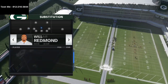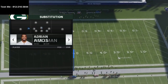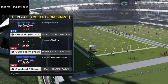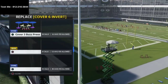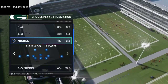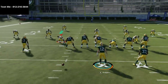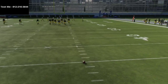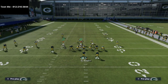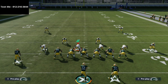We're going to be audibling into match coverage from the Nickel 3-3-5 Normal. I like doing that because it gives us the opportunity to put the best personnel on the field - good corners, good safeties, and good coverage. The coverages we'll go over are: Cover 4 Quarters, Cover 6, Cover 4 Palms, and Cover 9 Show 2. We'll start with Cover 4 Quarters to learn how it plays. Most people want to run their trips to the wide side of the field, so we'll test that first without usering anybody.